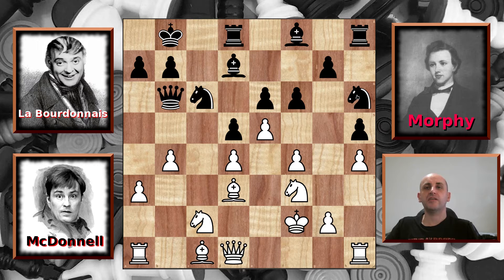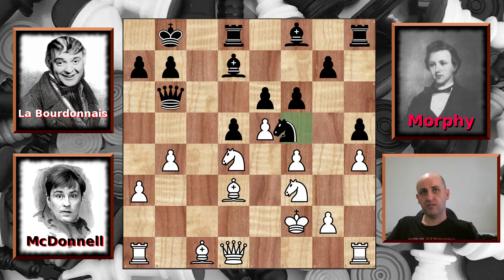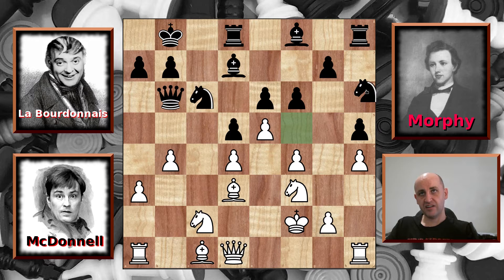And Morphy, commenting in 1859, wants to say something. He says: had black captured the d pawn with the queen's knight, white would have replied knight captures knight, followed by bishop to e3, winning a piece. So how does that work? Well, if the knight captures back, then the bishop pins the knight against the queen, so he's going to lose his knight or the queen. Very interesting, Morphy. That wasn't played, which is good for Labourdonnais. He played knight to h6 as we said.